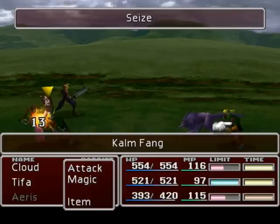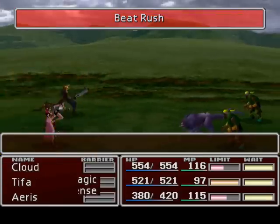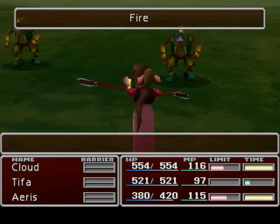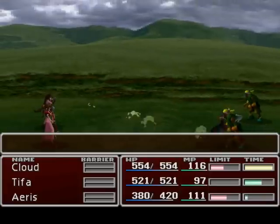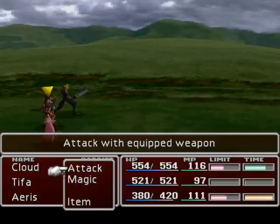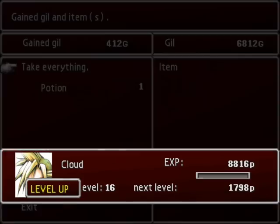This one will be a Calm Fang, and Tifa's just gonna have to wreck this one. There we go! Calm Fang and Prowler. I think the Prowlers can steal from you, so get those guys killed. These guys look pretty ugly — looks like they wear masks. That was an easy victory for us, no surprise there. Cloud leveled up. Good.